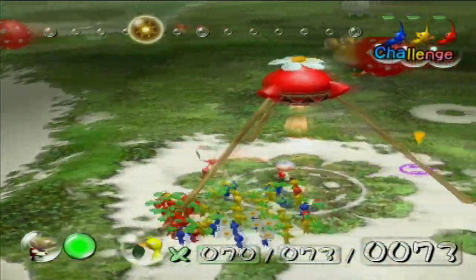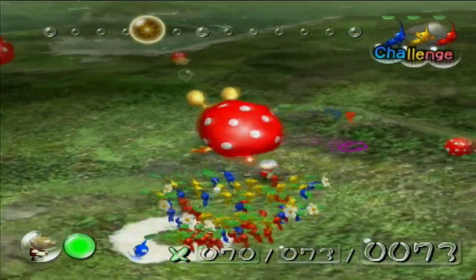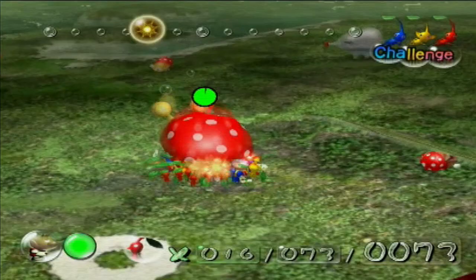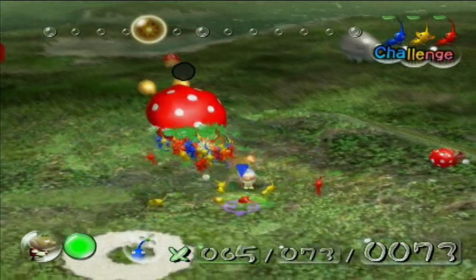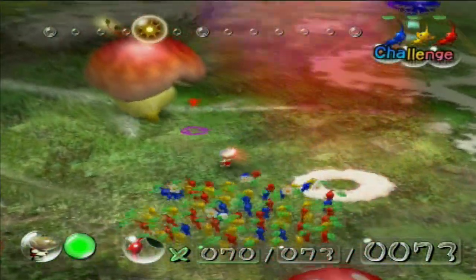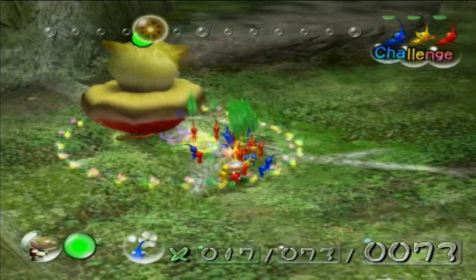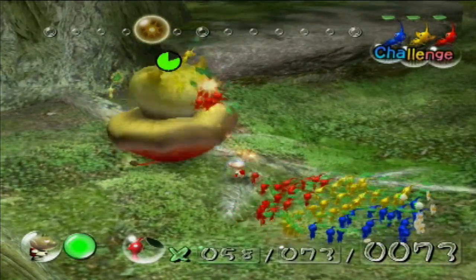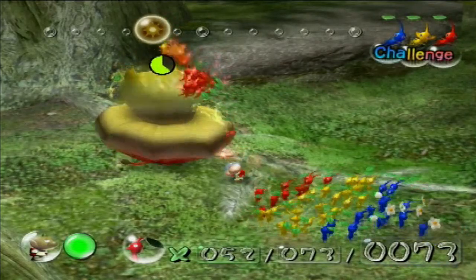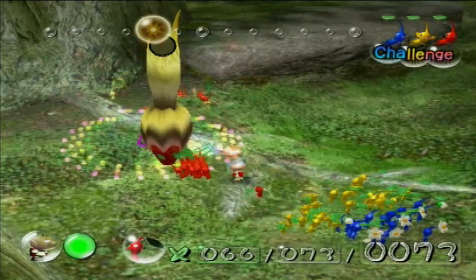I think our first victim should definitely be the Bulborb right there. That way we can start carrying back the Dwarfs and maybe take care of the Puffstool over here. So just angle ourselves just right and bum rush him! Go for the bum, go for the bum — there we go! Alright, now he's taken care of, let's take care of the Puffstool. He's been very docile, but at the same time he tried to mushroomize my Pikmin earlier. I didn't like it, it was rude. And — one cycle! Nice!